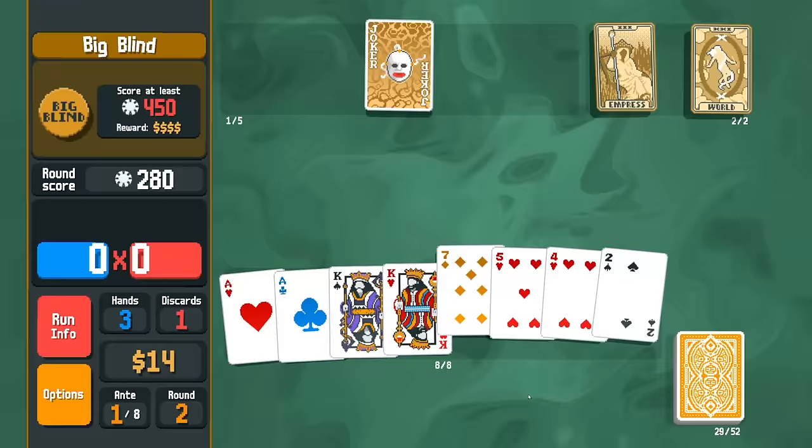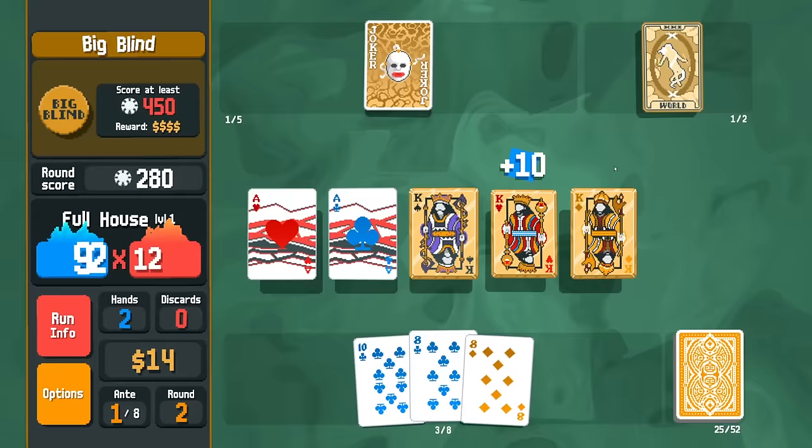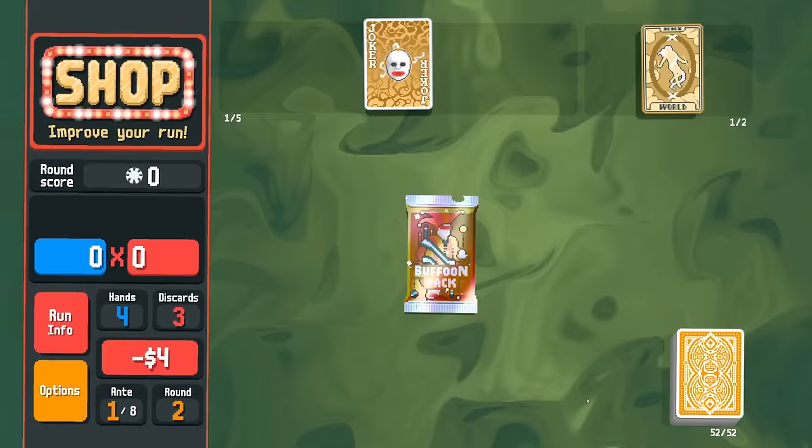I don't care about the Ace — we only want face cards here so we can turn them into gold. We get our other Ace. Let's increase the multi on the Aces just for fun. So Midas Mask is going to turn everything into gold. Ideally, what we would find if we really want some good synergy is Vampire — Vampire would be absolutely mega right now. Speaking of mega, we have a Mega Arcana Pack here, but I'm going to go for the Buffoon Pack first.